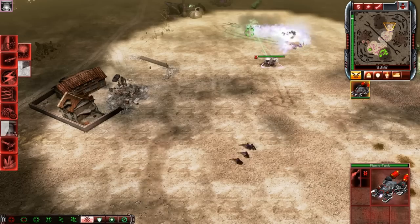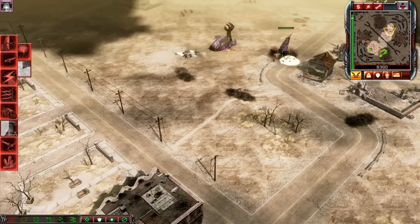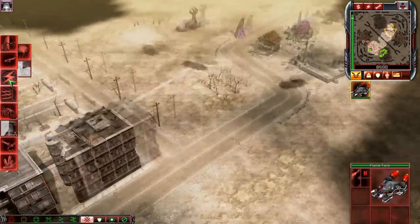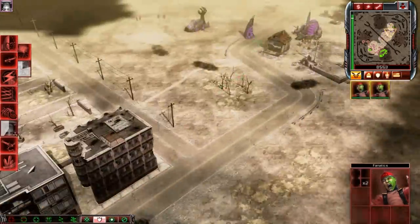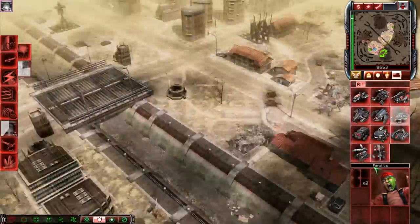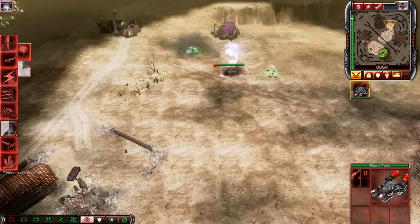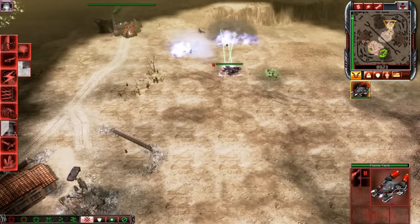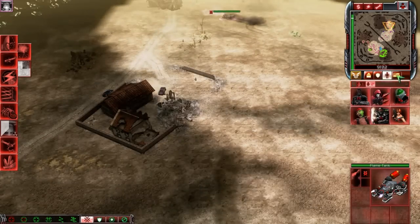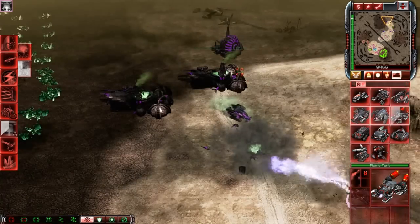See you later, Harvester. Unit lost. I'm respecting the flame, alright. Let's get a bunch of purifiers and flame tanks and stuff. I think my one flame tank can take care of the entire base — this is just sad. Oh man, this is funny. This is really funny.